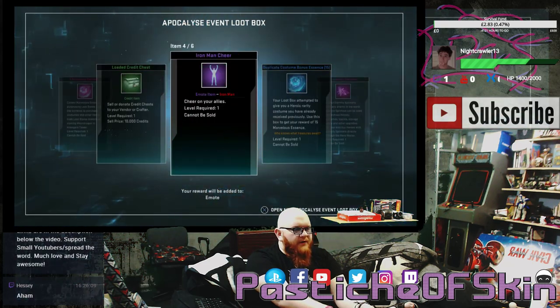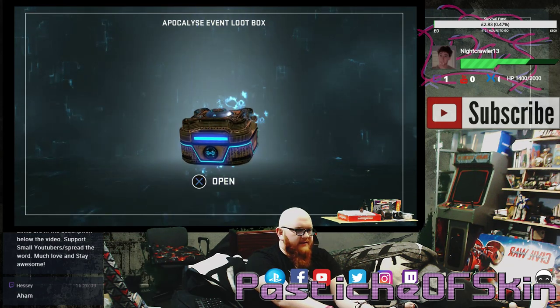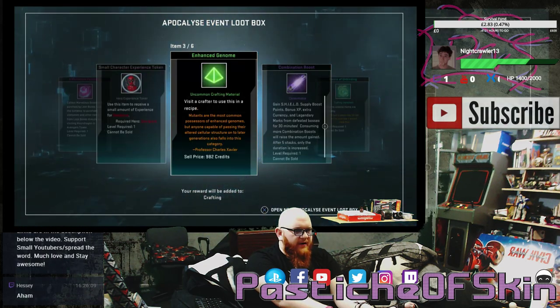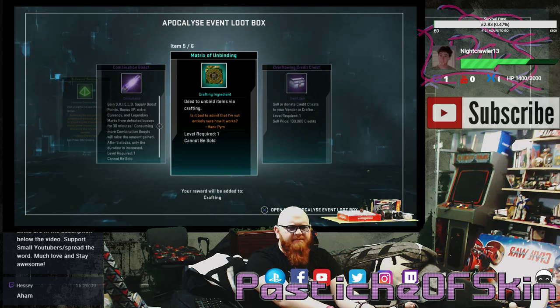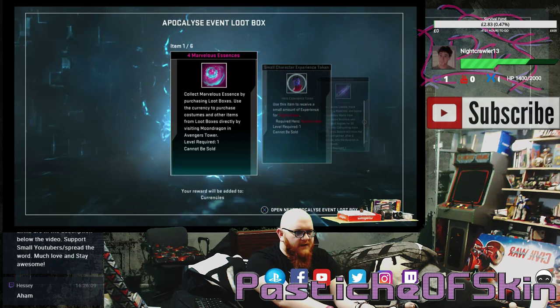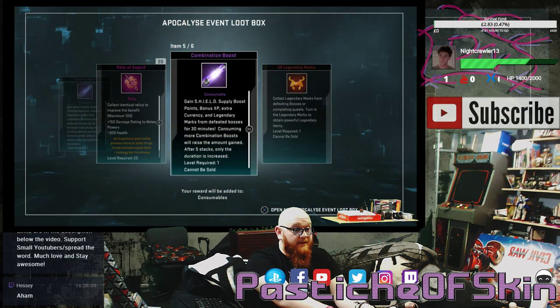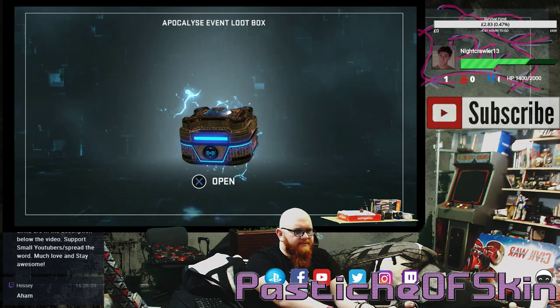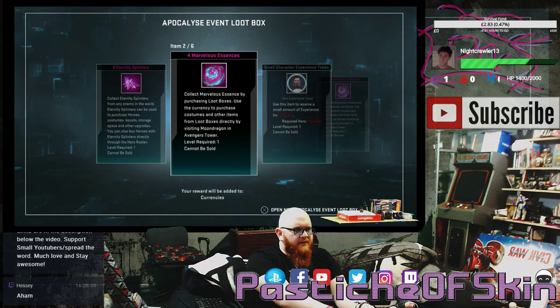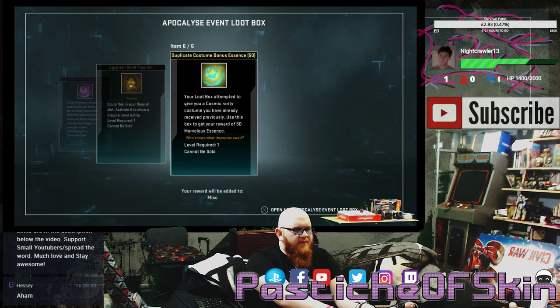Box fifteen: 2 eternity splendors, 4 Marvelous Essence, loaded credit chest, Iron Man cheer, duplicate costume — that's five costumes in the last 15 boxes. 25 eternity splendors. Box sixteen: 4 Marvelous Essence, small character experience token for Deadpool, announced genome, combination Matrix of Unbinding, overflowing credit chest. Box seventeen: 4 Marvelous Essence, small character experience token for Nightcrawler, carnity boost, 35 relics of Asgard, 20 relics of Asgard, combination boost, and 50 legendary marks.